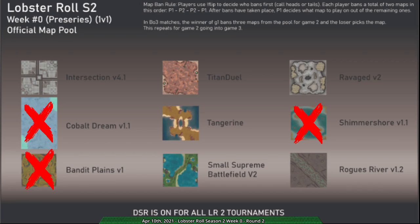Tangerine is out as well, leaving Intersection, Titan Duel, Ravage, Small Supreme Battlefield of all things, and Rogues River. Morzor gets to pick — I would expect them to go for either Ravaged or Titan. Rogues River hasn't been played a lot, and Small Supreme Battlefield is honestly surprising to see here. Oh, we're on Rogues River — how about that!